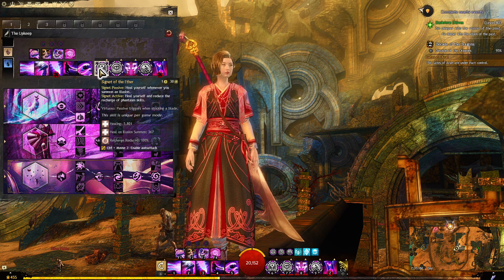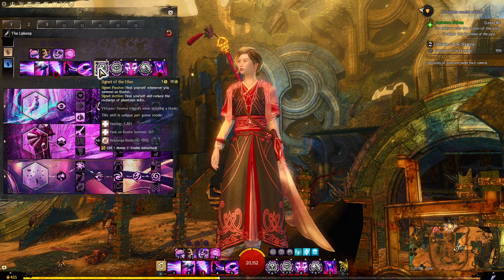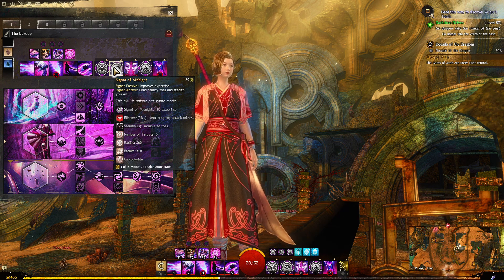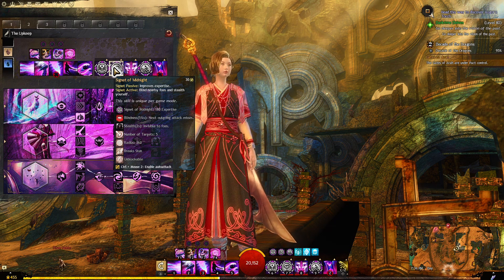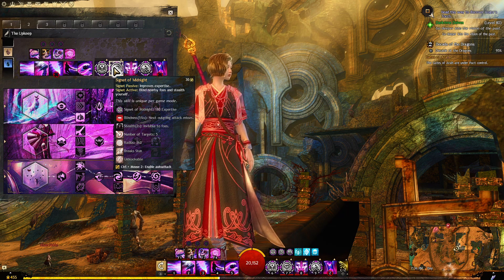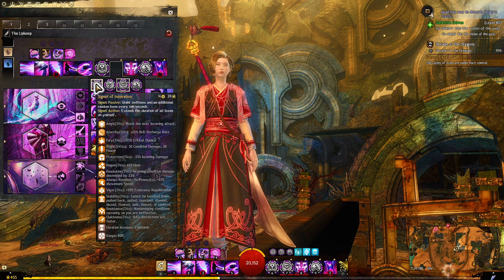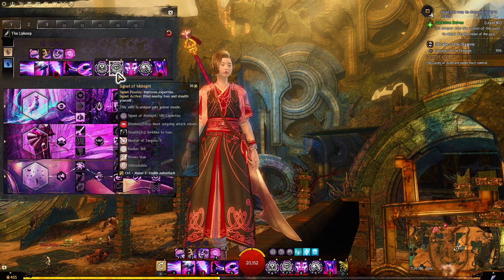For utility skills, I'm running Signet of the Aether — healing myself whenever I activate an illusion, and the active also heals me and recharges all phantasm skills. Signet of Midnight improves my expertise impacting non-damaging conditions, and the active is a nice area-of-effect blind that also stealths you and breaks stuns — a good defensive ability when you're in a pickle. If you don't want Signet of Midnight you could take Signet of Inspiration for more swiftness uptime and additional boons.